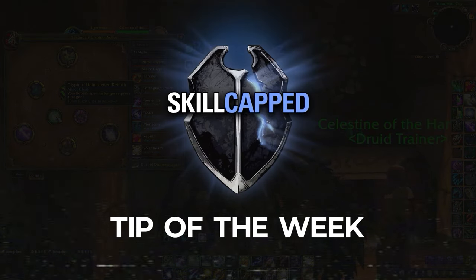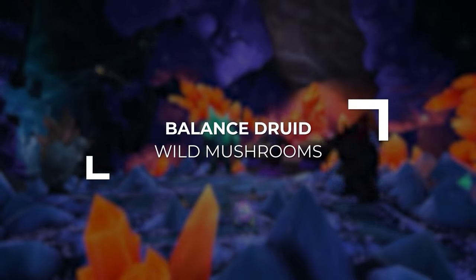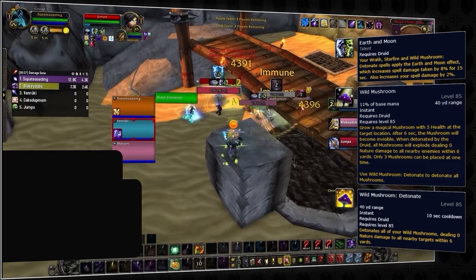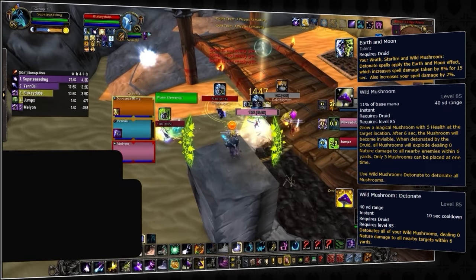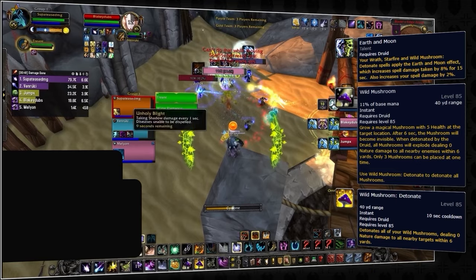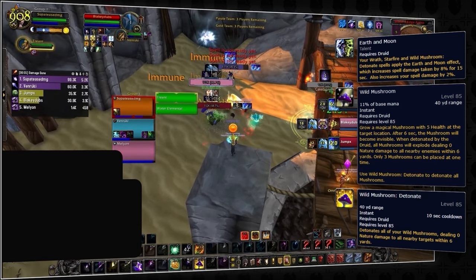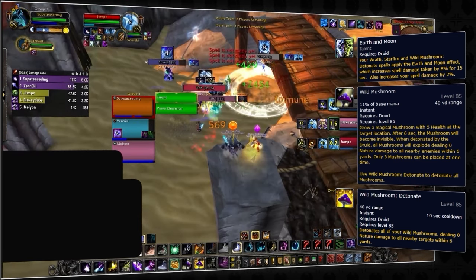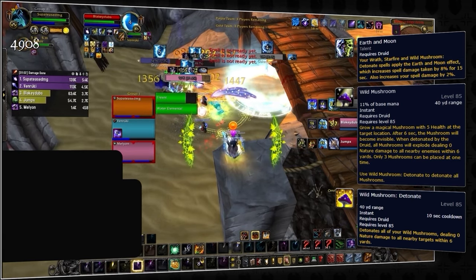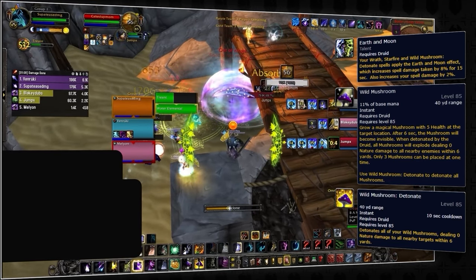Here's an exclusive Skill-Capped tip to help you get started in Cata PvP. Although Wild Mushrooms may seem like a pretty pointless button, when combined with their 10-second detonate ability they can become a powerful part of our kit. This is largely because of the Earth and Moon talent, which makes all targets hit by the detonate take 8% increased spell damage from our entire team, as well as giving us a flat 2% spell power increase. Because of this debuff being so powerful, we're going to be looking to detonate a shroom at least once every 15 seconds, even on single target, as its other triggers of Wrath and Starfire are not part of our rotation.